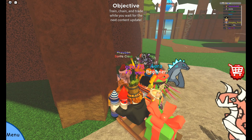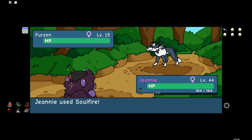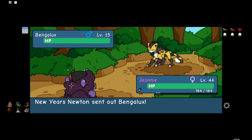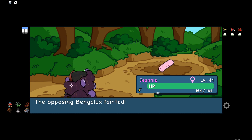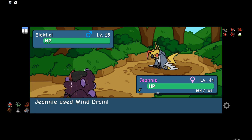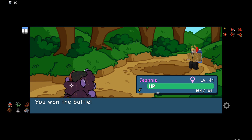First, we need to navigate to Graphite Lodge and talk to the NPC you're seeing here. Once we talk to him, he will ask for a battle. This battle will be kind of easy because he will be having level 15 noodles, which are very low level and we can one-shot them easily. Upon defeating him, he will give us two ruler tickets and tell us to battle him again in One Switch Village.